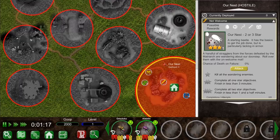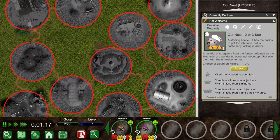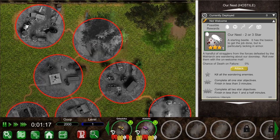By selecting the map, we can see a bigger picture of where our beetles live and their surroundings. This whole area is the abandoned lot. It's split into smaller territories, which can be conquered and then harvested for resources.